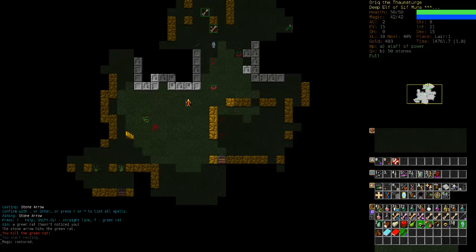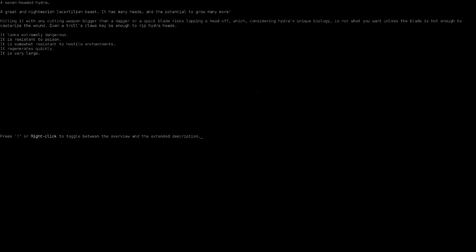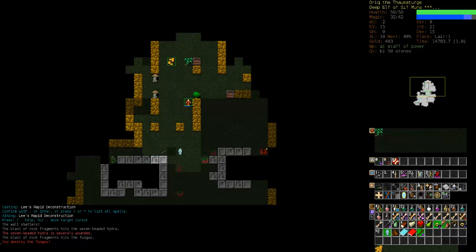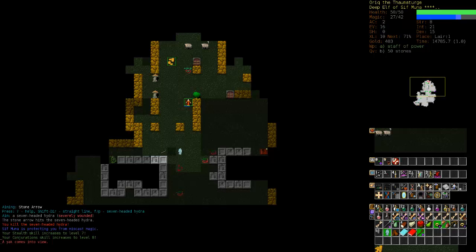Here comes another one, and that's it. A hydra — okay, these guys are very tough. Let's look at him. Seven-headed hydra — when he gets in melee range he can hit me seven times in one turn, so you do not want to get anywhere near him. But I believe I can take him out. We're going to hit him with a Lee's Rapid Deconstruction — he's right beside a wall. Another Lee's Rapid Deconstruction, and a couple stone arrows should drop him. And that's drawn a bunch of yaks, so we're going to retreat towards the staircase.